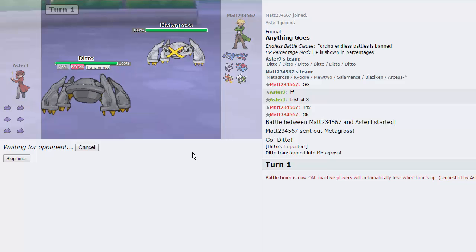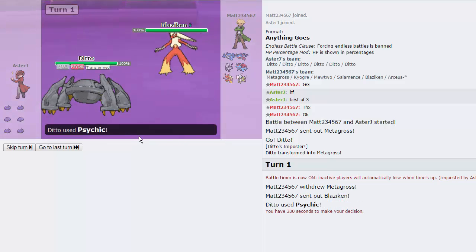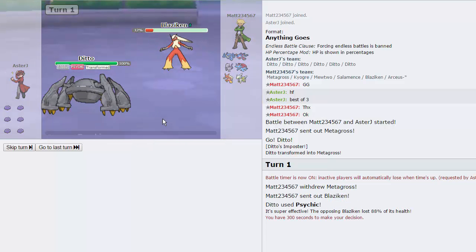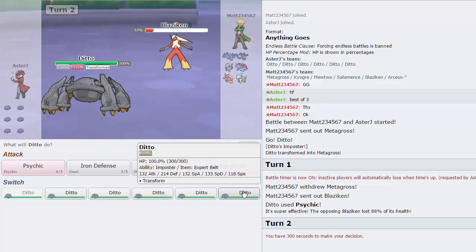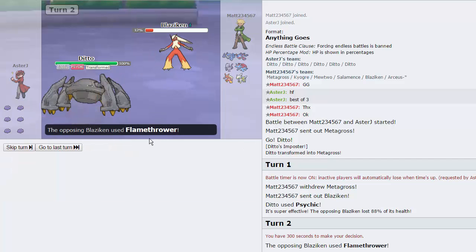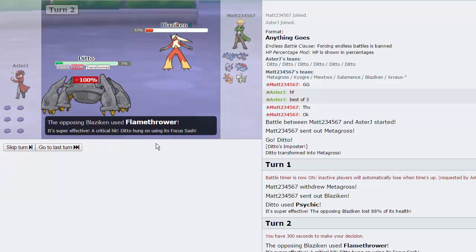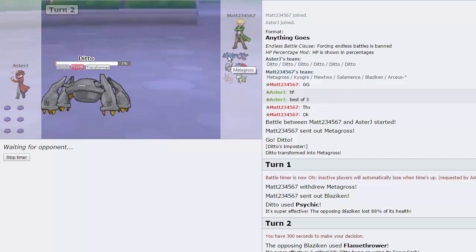Metagross can't beat itself, and he's got Iron Defense. He's going to switch directly into Blaziken on a Psychic — alright, cool, I'll take it. I think we're just going to go for another Psychic. He's going to go for a Flamethrower; we're going to live with our Focus Sash and be able to take out this Blaziken. That Metagross is still going to be a problem though, so gotta watch out for that. Hopefully he starts setting up with something.